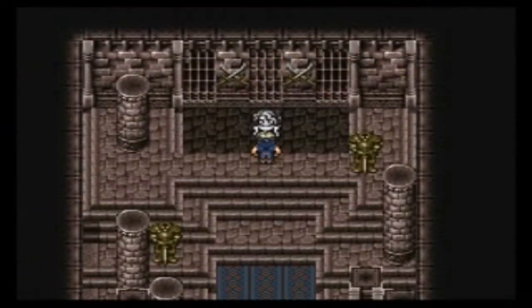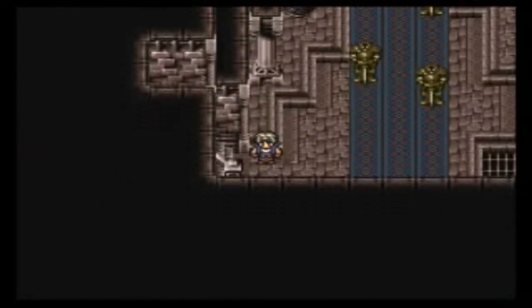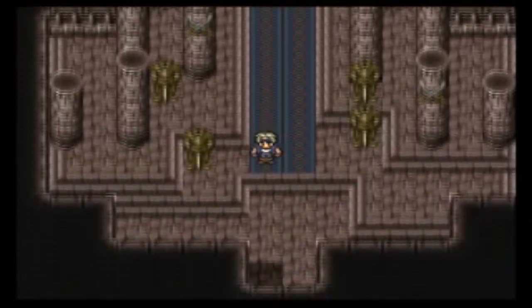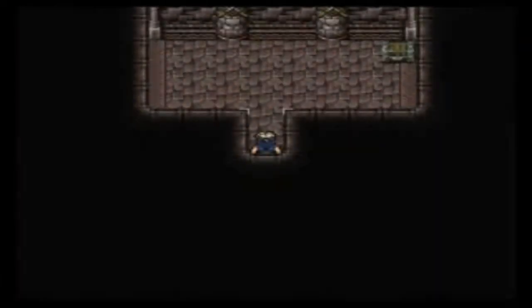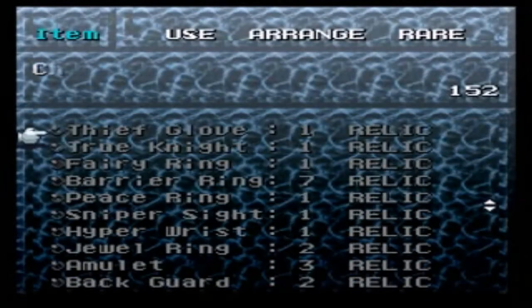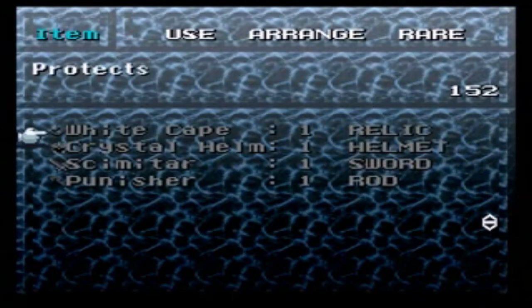There's one on the beach on the island. So if I touch her, I'll get Raiden? Yes. Sorry, lady — we'll give you your guy back. I'll train him for you, then we'll come get you back. So I can get out of here now, right? Yeah. Oh, there's a treasure — a Punisher. What's a Punisher? It's a rod.